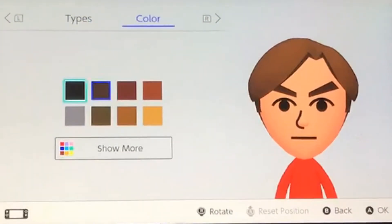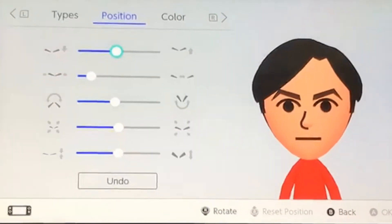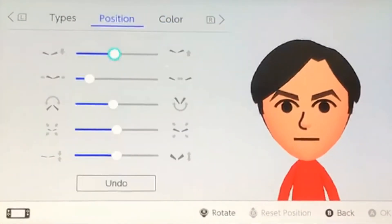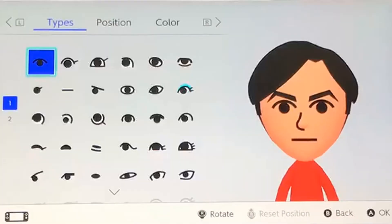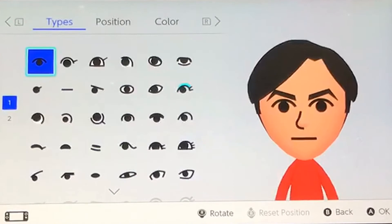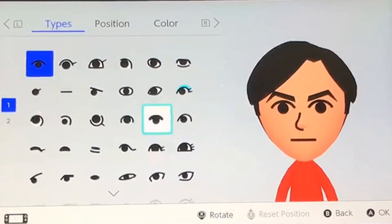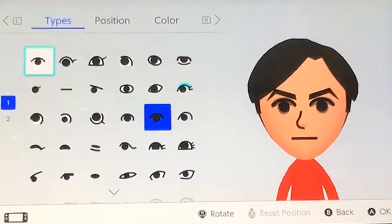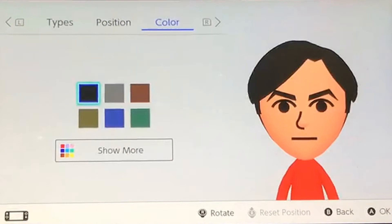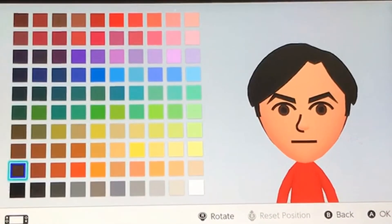His hair color is just a normal black. The best eyebrows are one down and one right, and they look best when placed like this. For their color, just go with black again. For the eyes, you can really choose anything, since Miguel has no definitive trait in the eyes. I just went with the normal ones at the given positions. His eyes are the darkest shade of brown, one above black, but the one right above that also looks good.